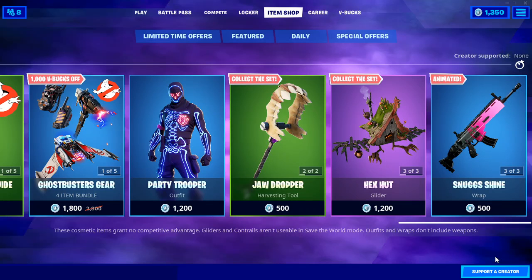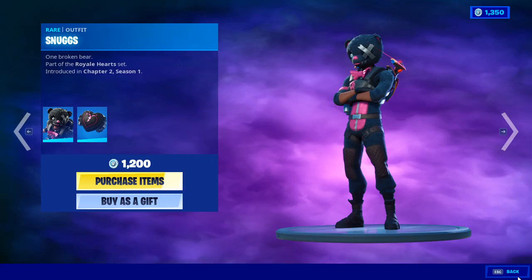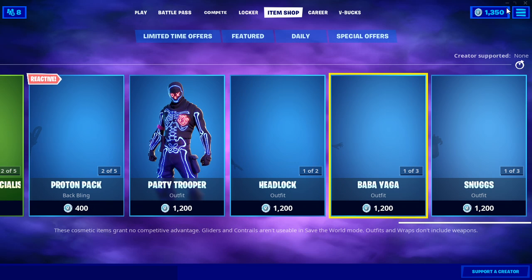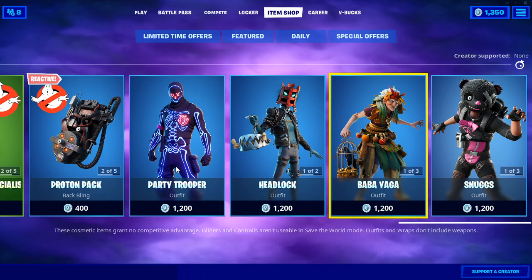Do you want Baba Yaga, Snuggs Shine, Headlock, or Party Trooper? Because all of them are 1,200 V-Bucks and I have 1,350, so whichever one you choose I will gift it to you.